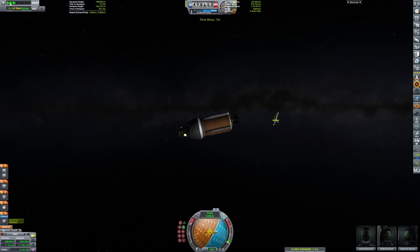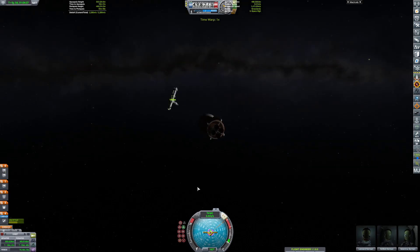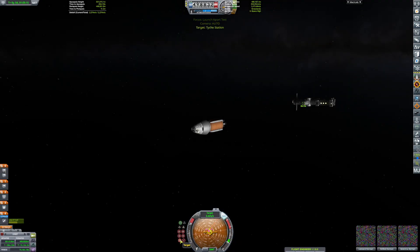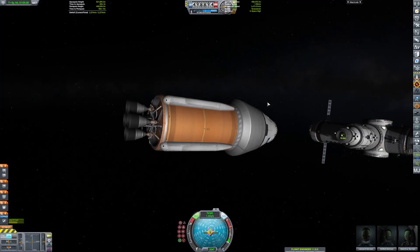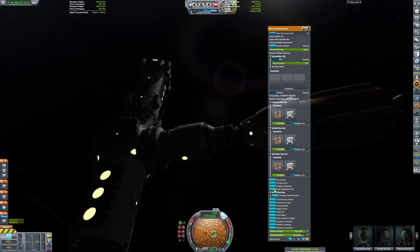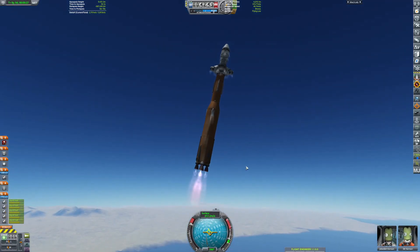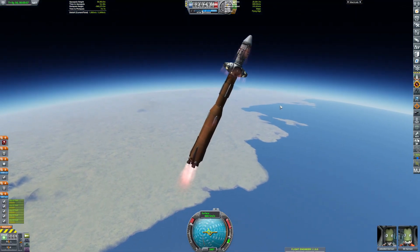And there we are — there is our station in all of its glory. Now we'll get a little bit closer and dock to the station. I'm just going to use the lazy method of docking because that is literally the easiest method for pretty rigid structures. As soon as you start to get massive space stations, it starts to not work very well. Speaking of massive space stations, we're launching a new section that will make it much larger and a little bit less rigid.